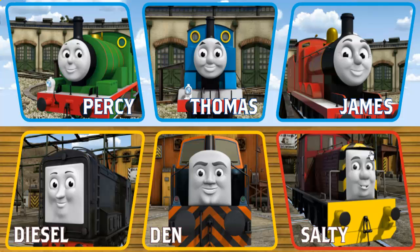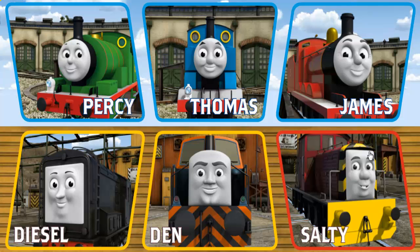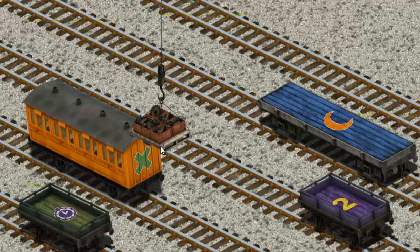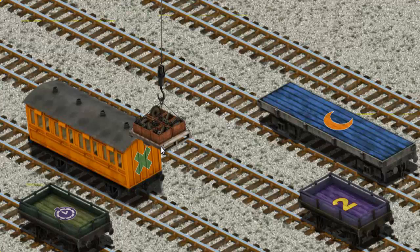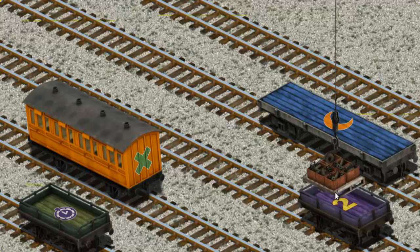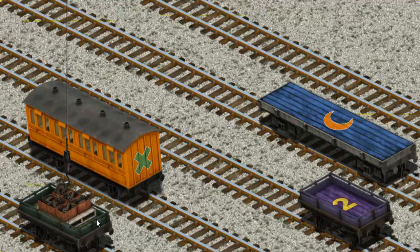Choose who will make the next delivery. Diesel must deliver the engine parts to the steamworks. Help Cranky find the engine parts. There you go — let's lift and load. Now the cargo must be loaded. Show Cranky where the green flatbed with the picture of a purple engine part. That's it!